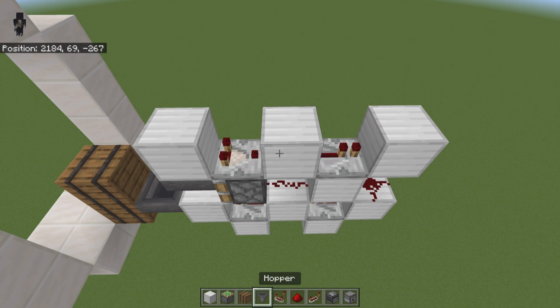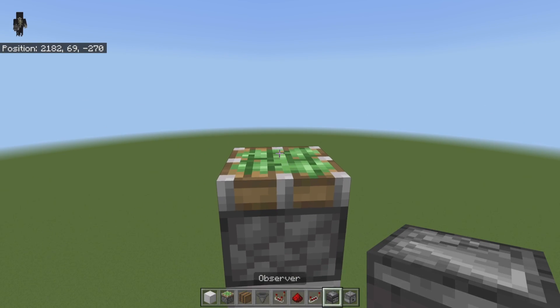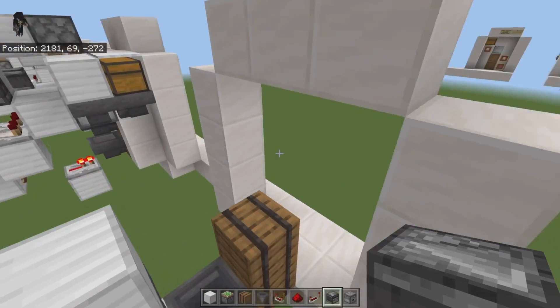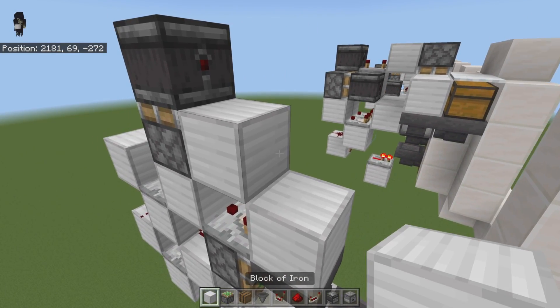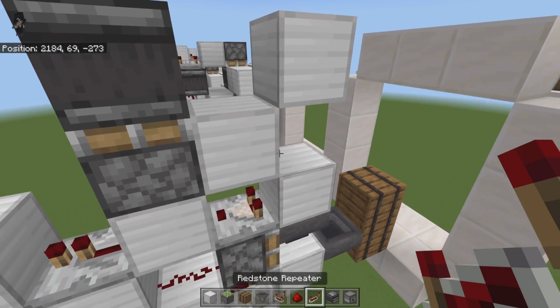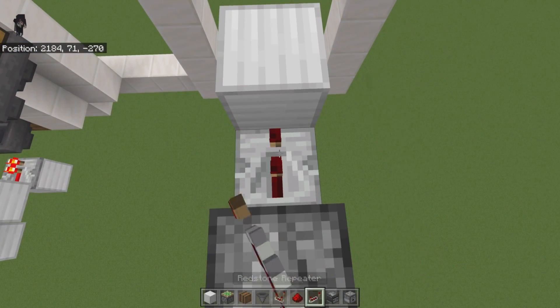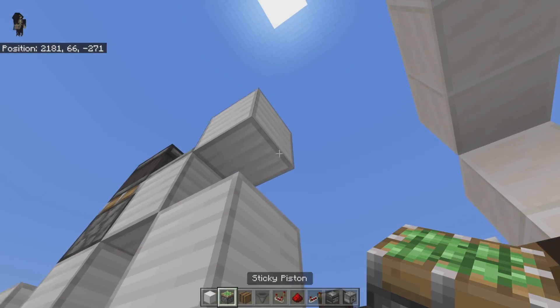On top of this block, place an upward-facing sticky piston. Then place an observer facing forward with the red dot facing forward. Off of that piston, place a block, then another block up in front of it. Break that block out, grab a repeater, and set it to four ticks.